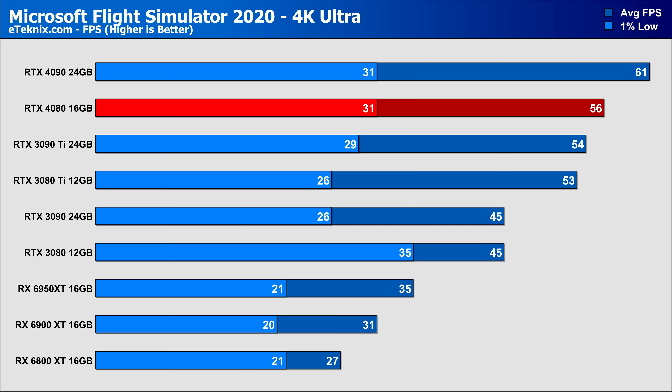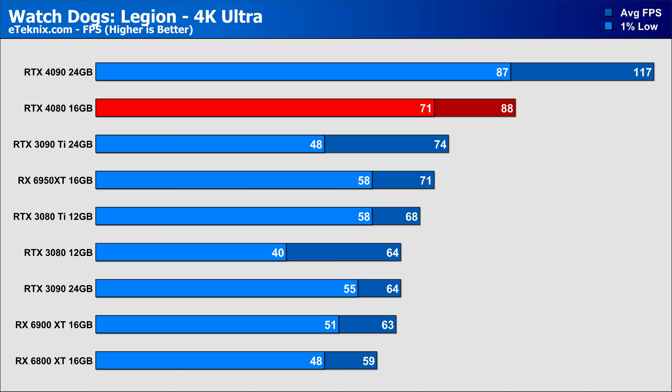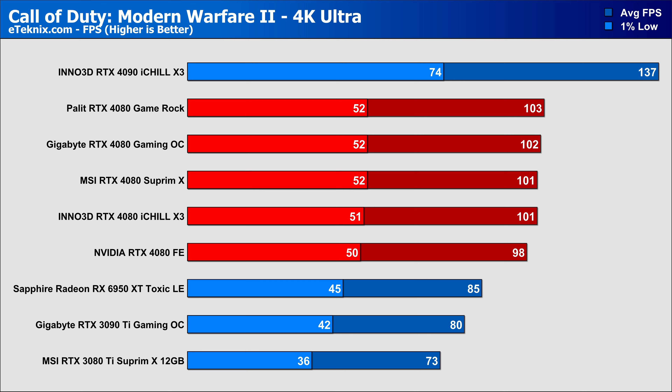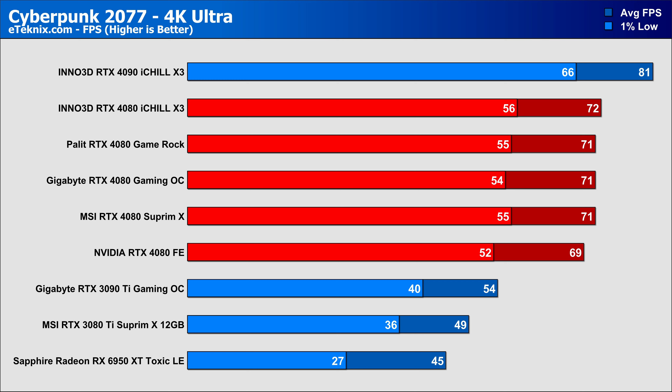In Spider-Man at 1440p — a fairly CPU-intensive game — the 4080 drops just below the 3090 Ti in average FPS, though it sits 8% higher in the 1% lows, lending to a better overall experience. Compared to the 3080 Ti, there's a small 3% gain, though CPU restrictions were expected here. At 4K those restrictions are thrown out: the RTX 4080 comes in 21% faster than the 3080 Ti and an impressive 32% better than the 6950 XT, while still beating the 3090 Ti by around 10%. Microsoft Flight Sim is one of the most CPU-focused games out there; at 1440p results are all over the place. At 4K, a 5% lead gives us the smallest uplift over the 3080 Ti — where DLSS 3 should really come into play.